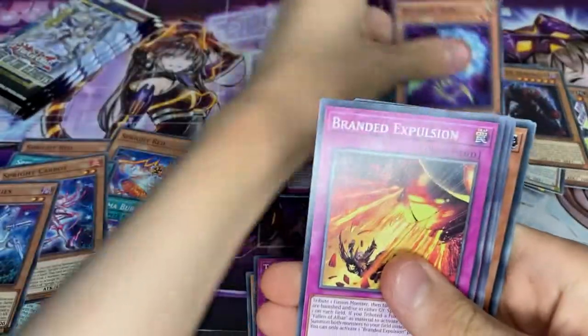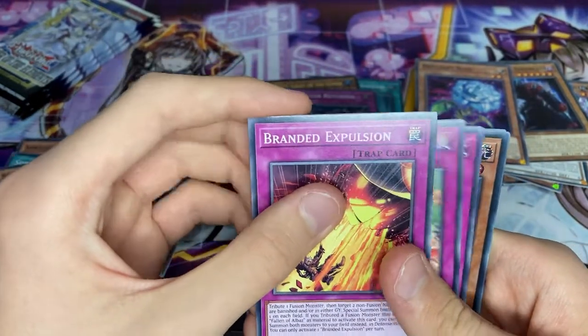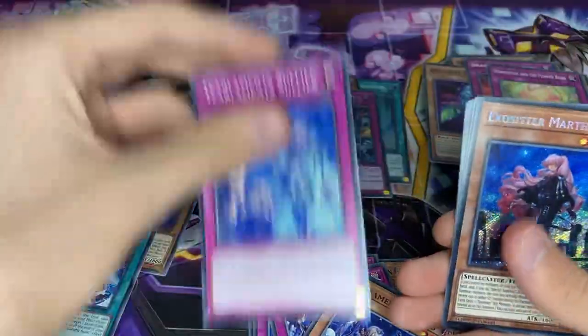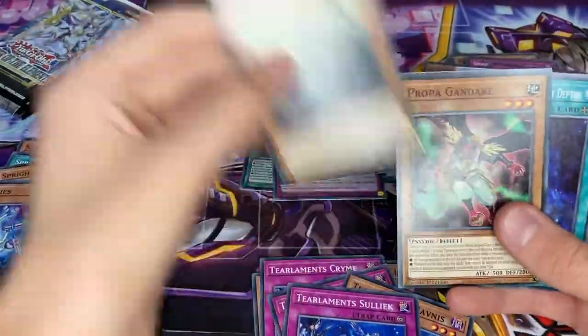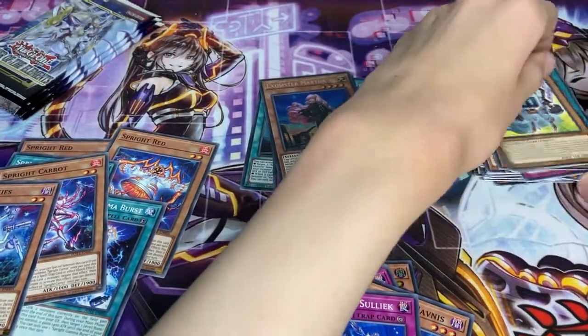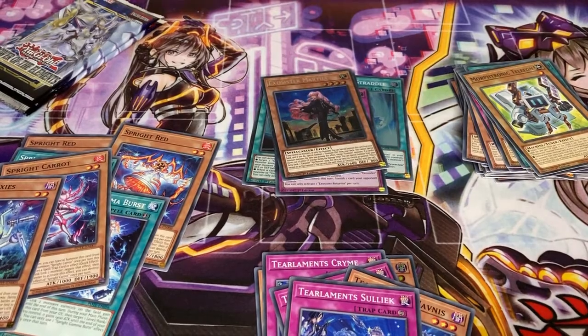We've had some decent pulls so far, but nothing too much. We have Brilliant Rose. I see a Secret - Branded Expulsion, Vira Innocence, Terral Med Suplec, and an Exosister Martha. Not bad. Corollosoma and nothing much. We've pulled an Ultra and a Secret - not the ones that we need, but we did pull an Ultra and a Secret, which is pretty good.